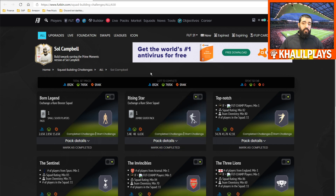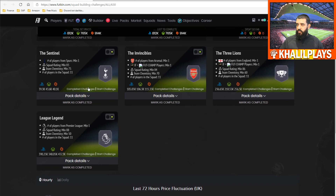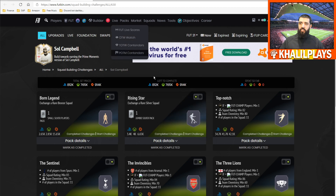Compared to the price of the tradable card, the SBC isn't actually that much lower. Overall, I don't feel like the SBC is really worth it — it's quite expensive. Campbell, Pirlo, and Drogba were the three released together, and the cost of all these squads is very high. You also have to bear in mind that fodder won't come down as much as these cards will.